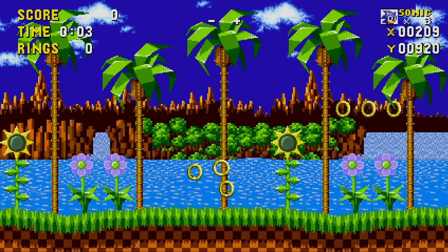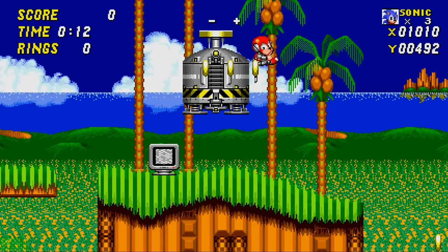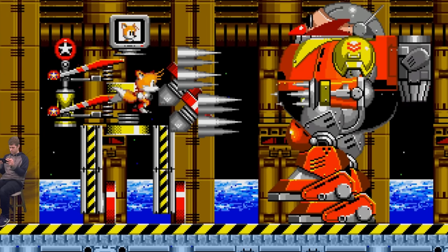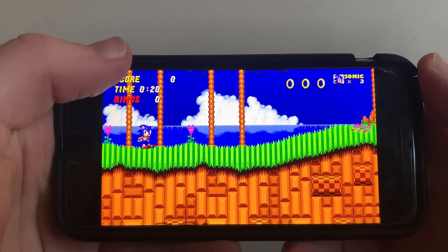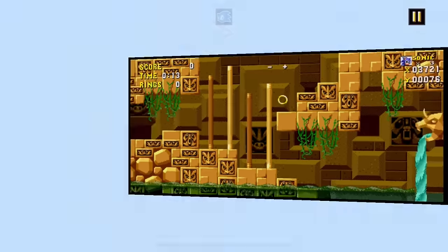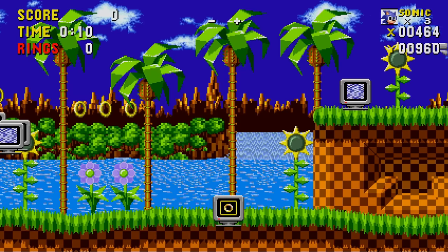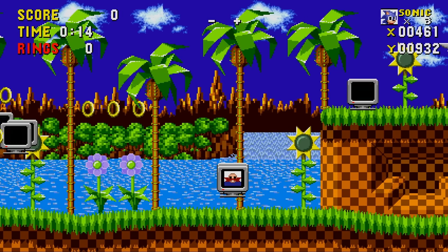Left behind by the devs for testing in the Mega Drive games, debug mode allows you to hover freely across levels and place objects, enemies, and parts of the environment. With the touchscreen controls you can touch the left side of the upper screen to switch to object mode, but annoyingly in an update they made doing so also trigger the pause screen. I'd like it if they fixed that.